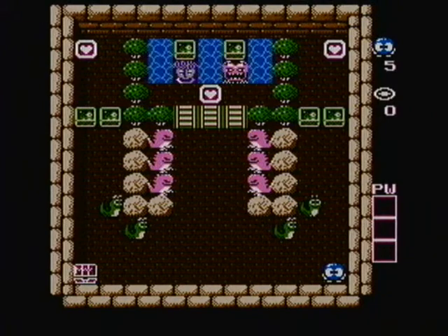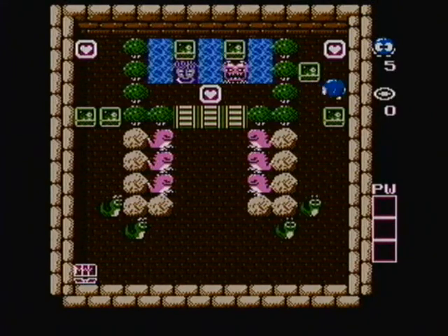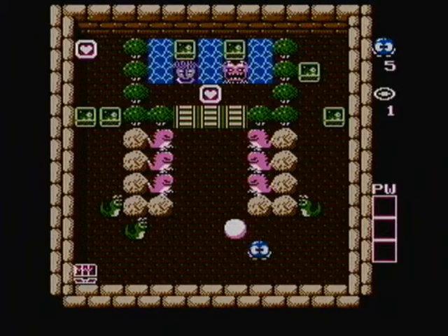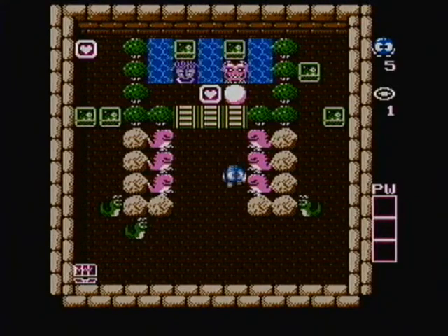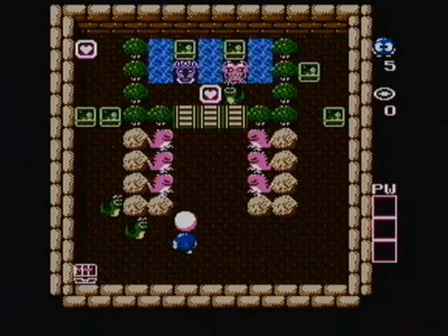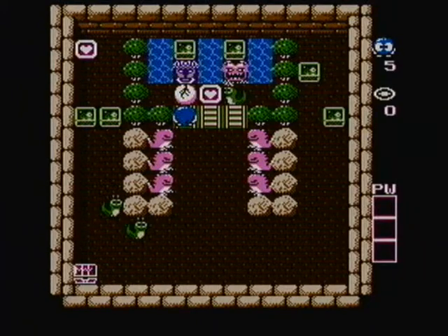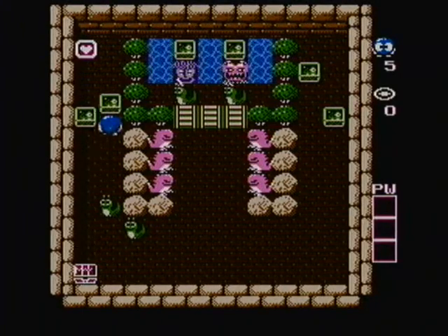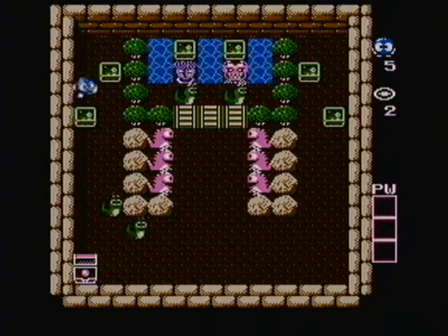We should have one more level left here. These aren't too bad — again, once you know the solution, that's the thing. This is just a matter of using these guys as eggs to block the two Medusas up here. You gotta work quick, obviously — the enemies don't stay inside the eggs for very long, so if you're going to be using them as shields like this, you gotta move quick. Simple as that. That one blocks him, and we're good to go.